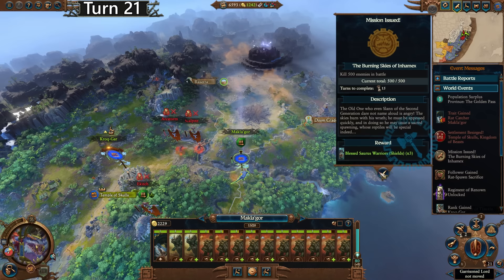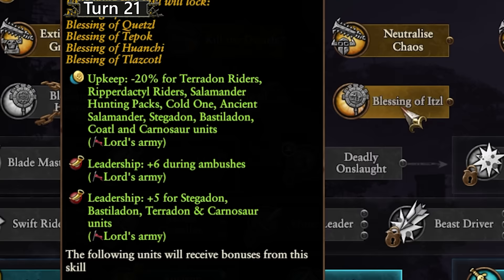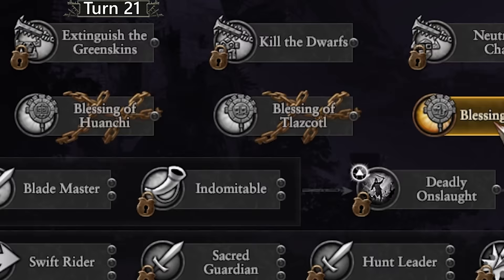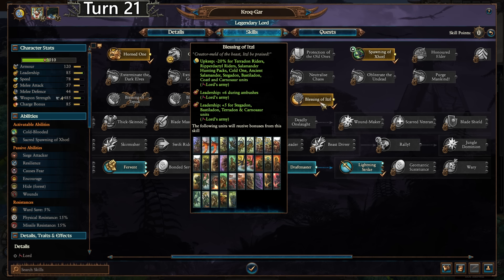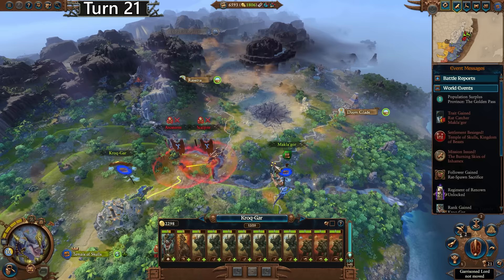We can just chase them down. We got Saurus Warriors with Shields — wow, that's awesome. We can't use them at all. Rank 10, rank 10 — yes! Blessing of Itzel: minus 20% upkeep across the board, plus our existing minus 15%. Two more turns and we get Lightning Strike as well, and this will increase our leadership quite significantly both during ambushes and in general. We have like 600 more gold per turn now — that is really good.